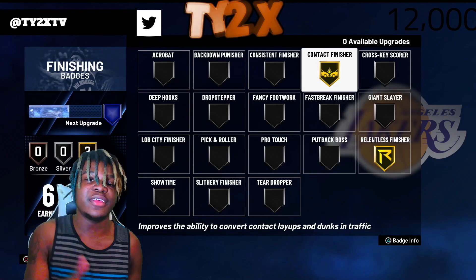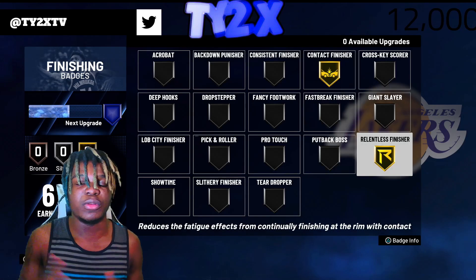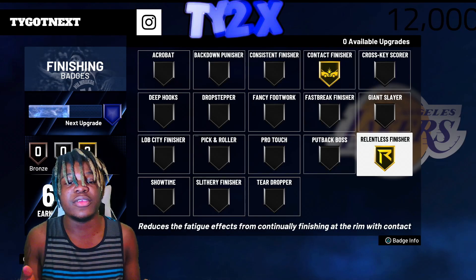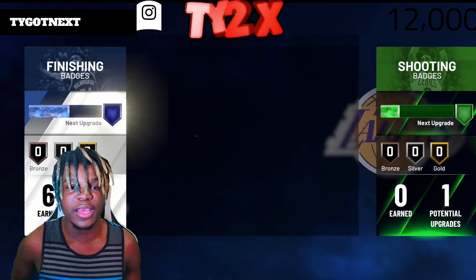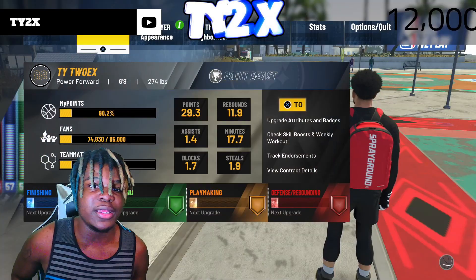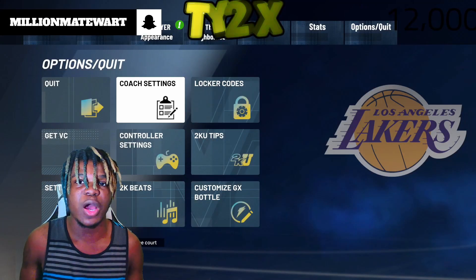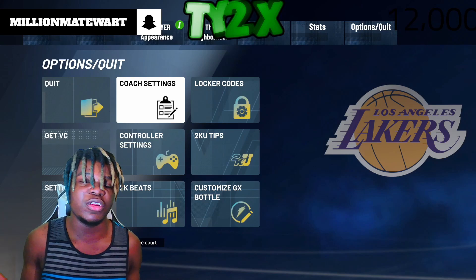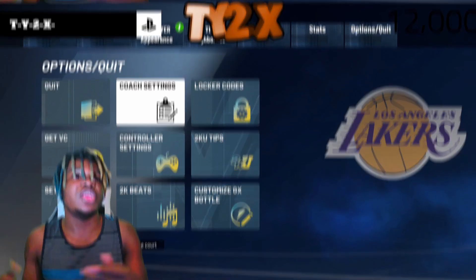And if you're a center, I recommend you guys use Lob City Finisher, Contact Finisher, or Relentless Finisher. I'm a power forward, so if you guys are a paint beast, you can relate to me. But we're going to get started with this video. Make sure you guys like and subscribe if you're new. If you guys want more tutorials, I will be dropping badge tutorials and all that stuff. We're going to head over to the tutorial now.